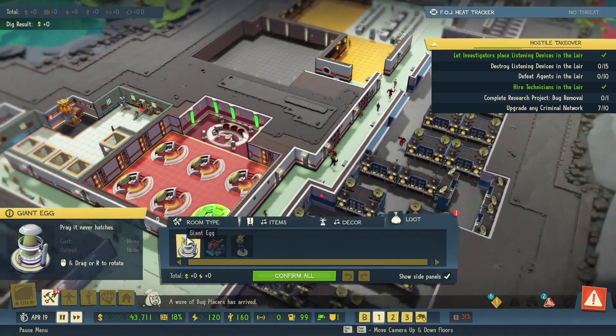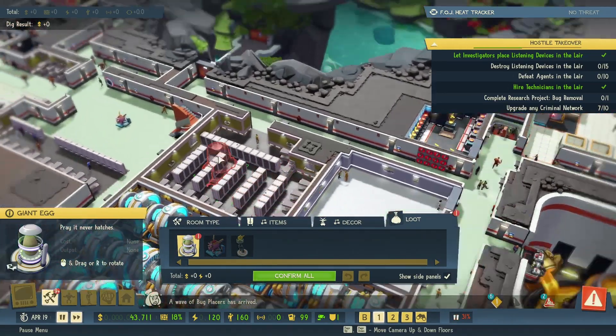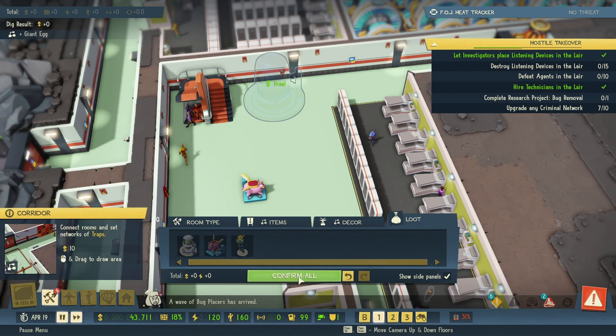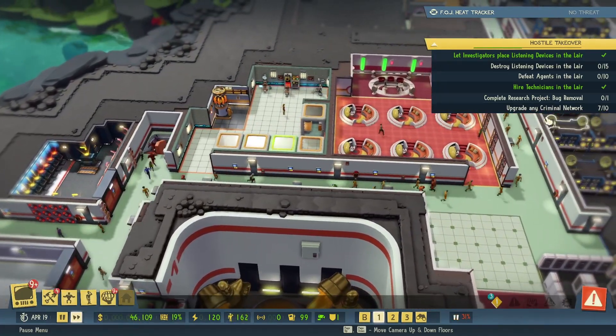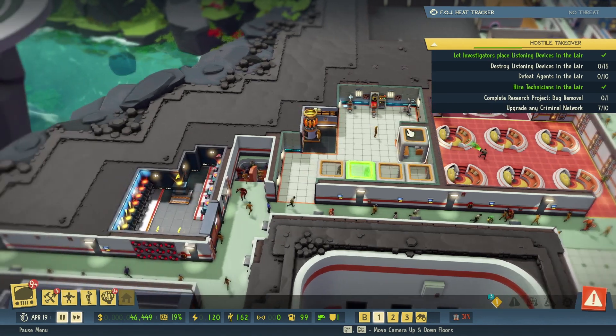I want it to hatch — that's the whole point! It doesn't do anything? That's kind of disappointing. Well, it shall go inside our lair for all to see. I was hoping for something good and instead we got the same kind of stuff that doesn't really matter. So now we need to complete research bug removal, defeat agents, and destroy listening devices.